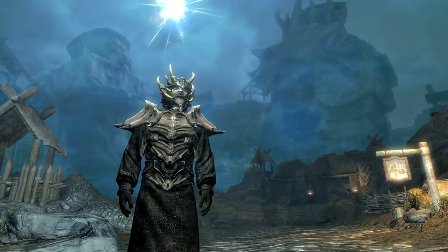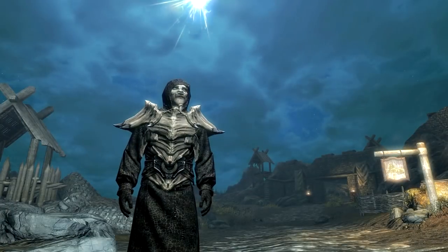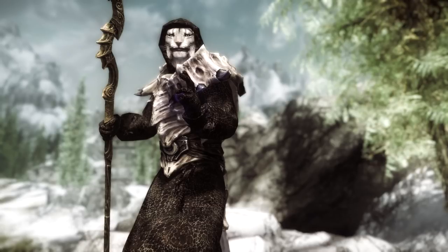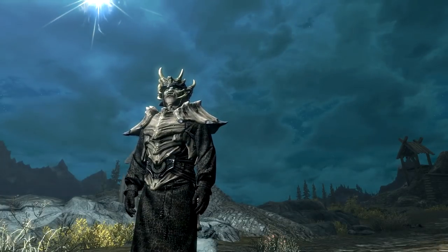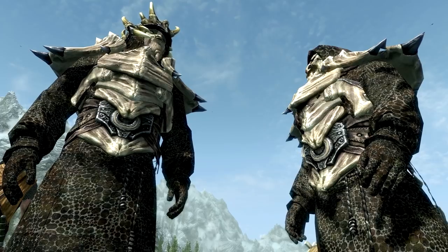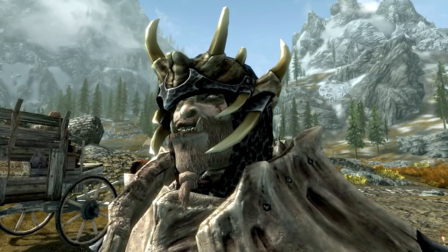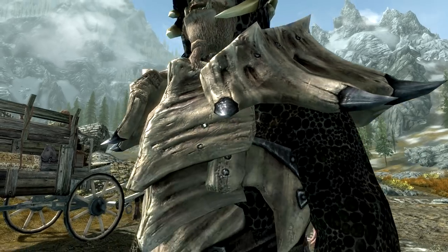The idea is that it's made out of the dragon's skin and has some bones as ornamentation. The hood of the robe comes in two versions: there is a version that is just made out of the skin, and there is also a version that has bones for ornamentation, very similar to the jagged crown. Both are exactly the same stats. As robes, there is no armour rating whatsoever — zero armour rating — because the bone pieces are purely ornamental.